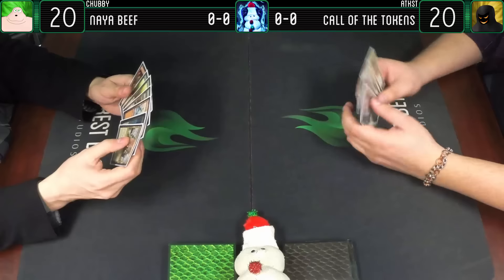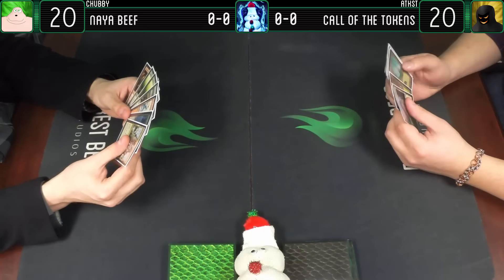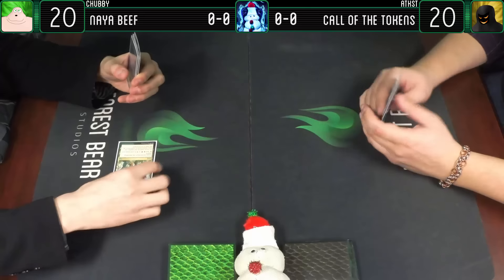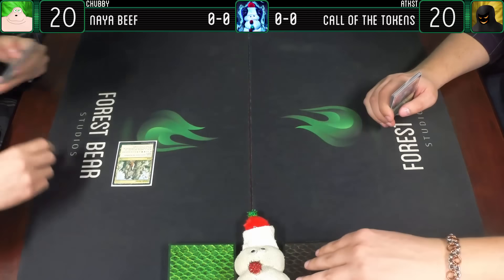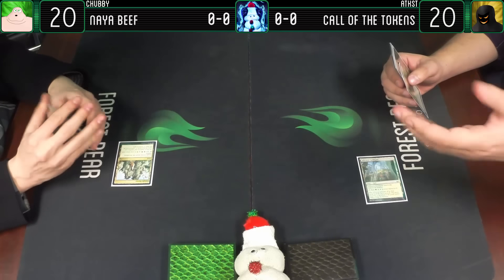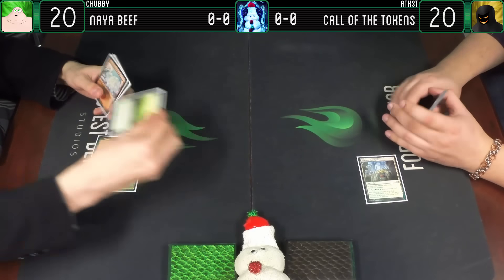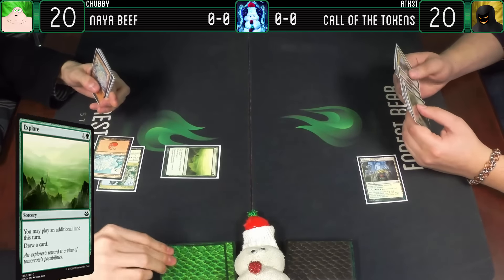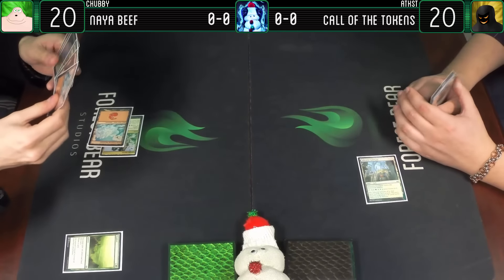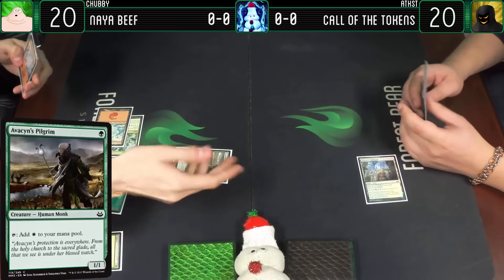I was actually deciding what to do here - there's so many options. I think it would be more prudent to lead with a Jungle Shrine and pass the turn. Guildgate. Draw a card. I'm going to play a Snow-Covered Mountain, cast Explore, draw a card off that, and I'll play an extra land this turn which will be Foil Snow-Covered Forest, and cast Avacyn's Pilgrim.